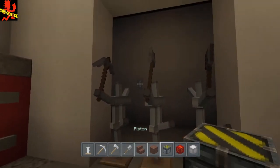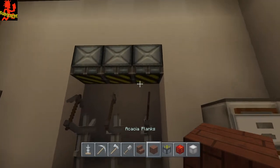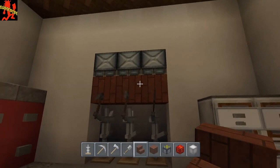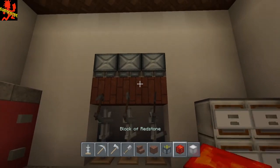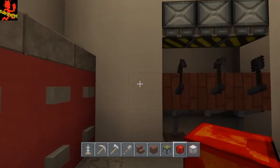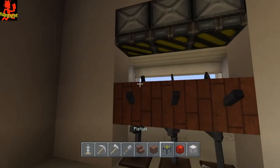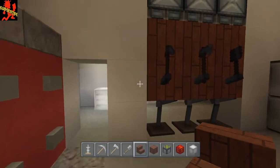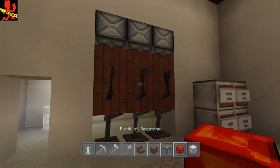Once you've got that pose, place regular pistons facing down, then a full block. Listen carefully — you're going to need to use stairs for this. Whatever block you're using, use the matching stair type for the full block placement. Power the pistons up, then on the back side place your stairs upside down and backwards — from the front it looks like a full block but it's actually an upside-down backwards stair. Go ahead and power this up.